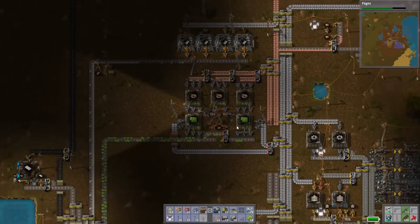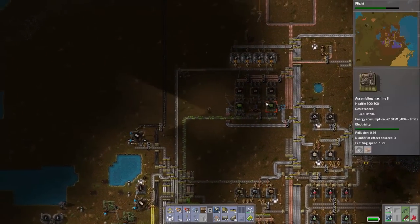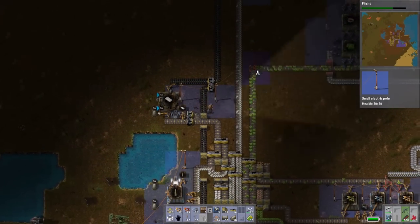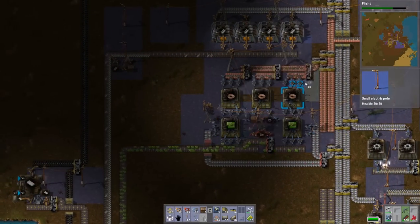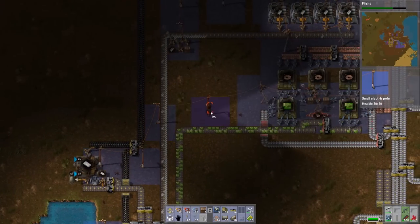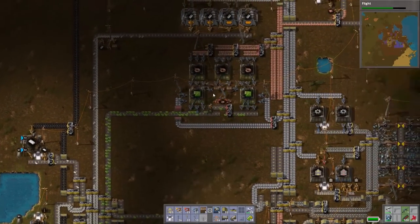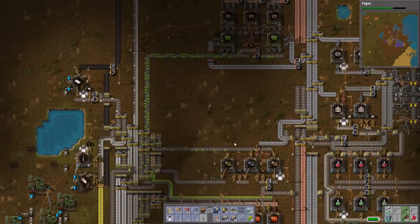We have two of these systems up and we're going to have over 500 electronic circuits per minute — that's pretty incredible. If we had a whole row of these, depending on how big a factory you're building, you could really go crazy with it. It's pretty space efficient. It's a little power hungry because of all the extra blue inserters, but power-wise it's not that bad because we're using way less factories and way less inserters overall.